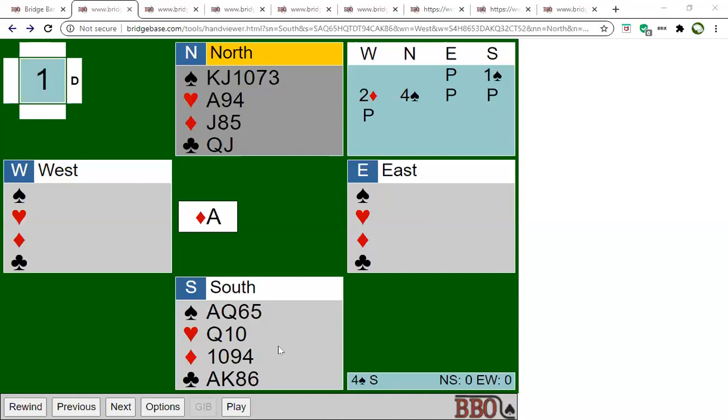So if we look at this from dummy's point of view, how many losers can we identify? How many spade losers have we got? We've got none. In hearts, in the north hand, we have two potential losers. We have three diamond losers, which it looks like we're going to lose right away, and we have no club losers. We've got the ace and king of clubs, as well as the queen and jack.